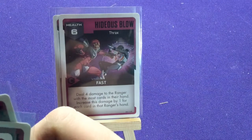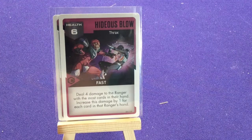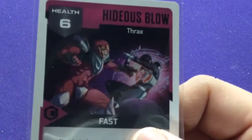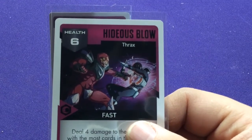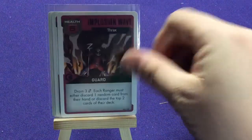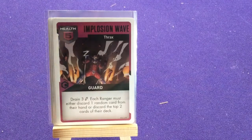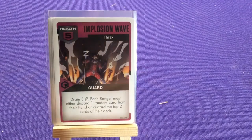Hideous Blow: six health, fast — deal four damage to the ranger with the most cards in their hand; increase this damage by one for each card in that ranger's hand. So it hurts them more if they have lots of cards. Two copies of Implosion Wave: five health, guard, drain three energy — each ranger must either discard one random card from their hand or discard the top two cards of their deck. It's a little bit of choice.